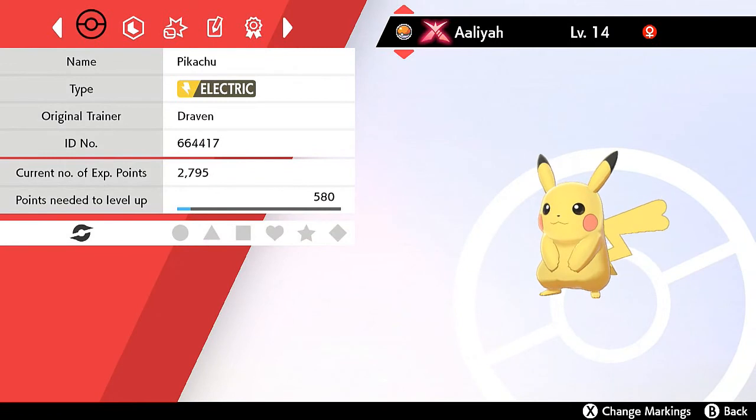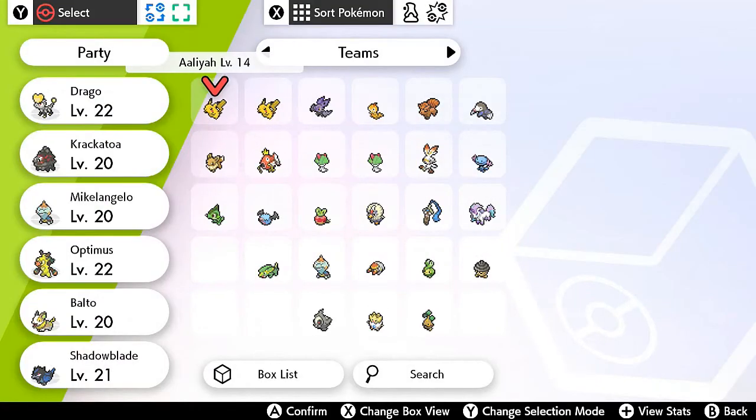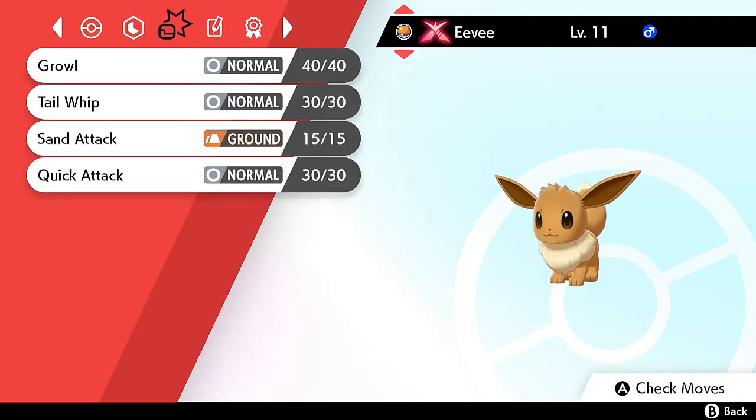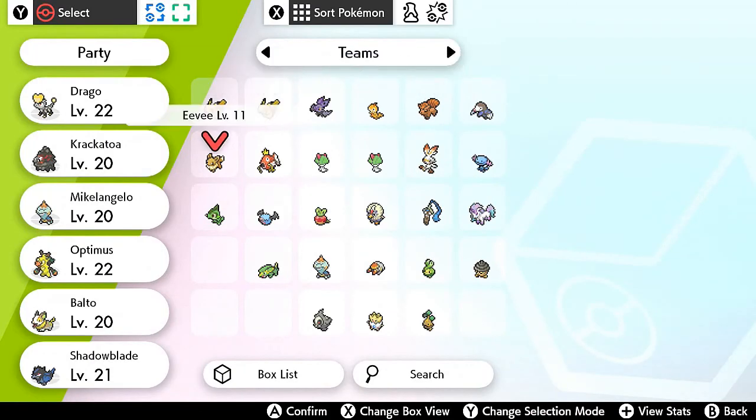Looking at Leah the Pikachu, it has an X next to its name — that means it has a special Gigantamax form. If you compare a regular Pikachu to this one, Leah would have a special Gigantamax form with a special Max Move. Same for Eevee — it also has that special X next to its name. So you have two Pokemon that are guaranteed special Gigantamax Pokemon, though their base attack stats aren't all that great.